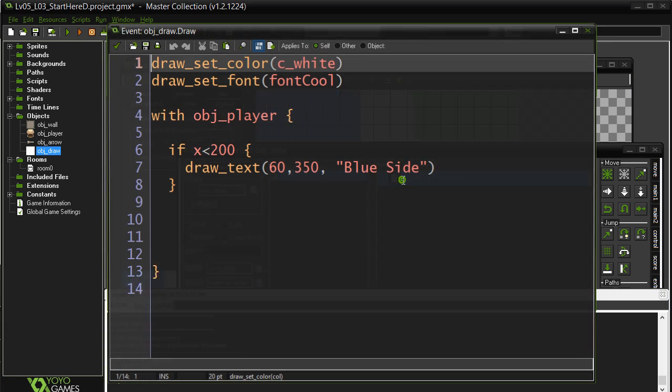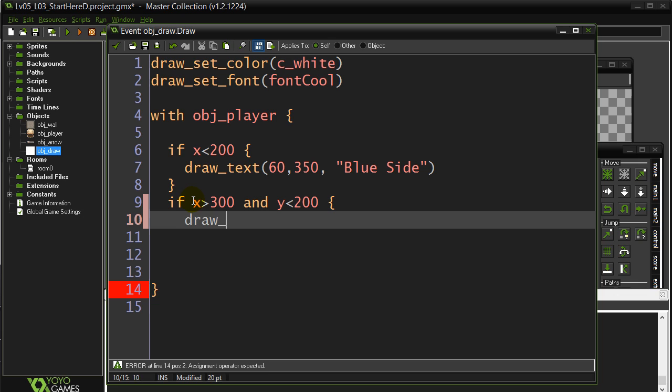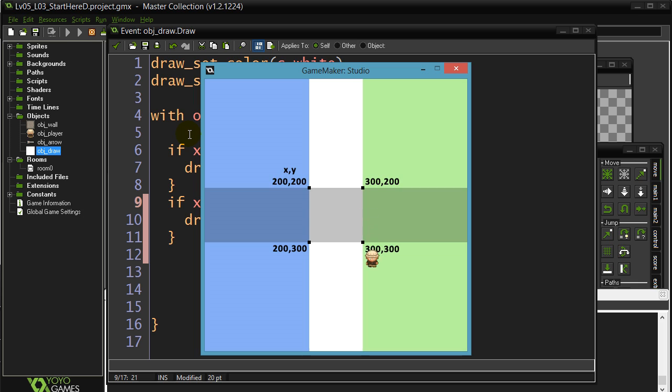Go back to the draw. Here's the next question: if x is bigger than 300, we also need at the exact same time the y to be less than 200. This is going to be the AND condition. I'll leave a little bit of space and just say 'top right'. Give this a test, see if it works. Remember the AND - both of these have to be true. Going to the right alone doesn't do it. Going up high alone doesn't do it. But if you're both up high and right, beautiful. And our left text is also still working.